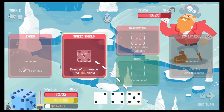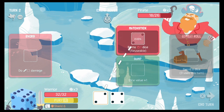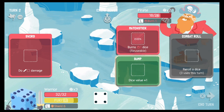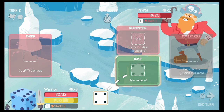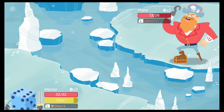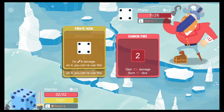Let's do the matchstick with the 2, and then hit him with the sword for 6. Yeah, nice! Pirate's turn — he has a pirate hook and cannon fire. He did some damage to me but my shield absorbed it, that was cool. We got another 5, so let's shield up again. I'm going to use the 2 on the matchstick — so he's a little bit burned.